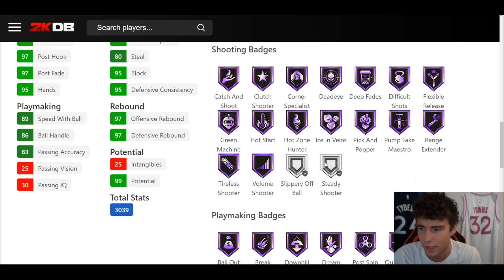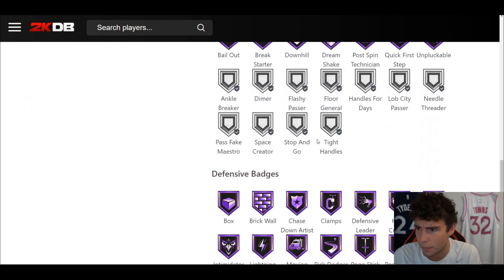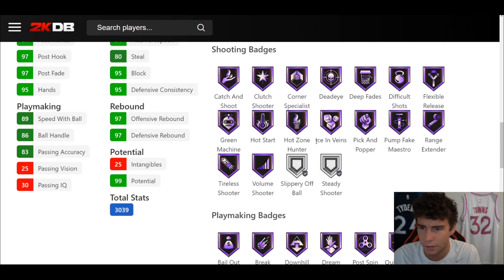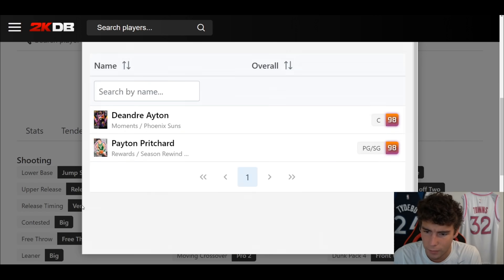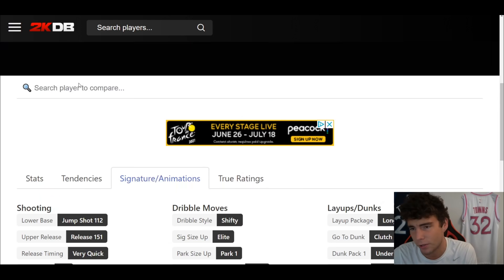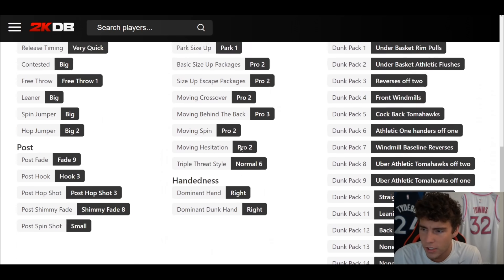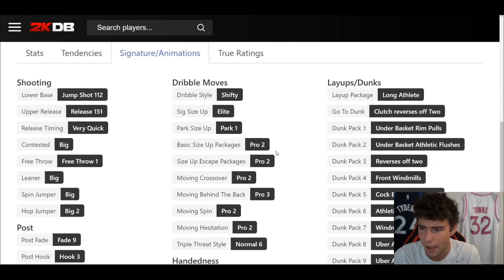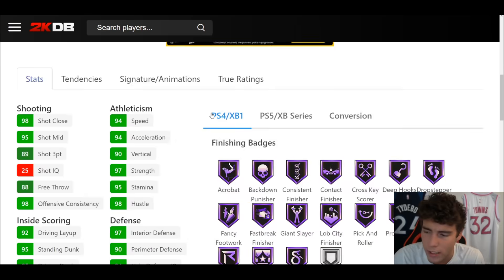Hall of Fame Showtime, everything besides Steady in the shooting category — literally perfect. I'd obviously want Ankle Breaker. Defensively: very solid. Tendency wise: solid. Jump shot 112 on very quick — I'm not really sure about that release since he didn't have a great three-ball on his last card. Shifty, driver style Pro 2, size escape, Pro 2 tween, Pro 3 move.